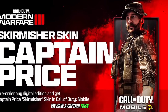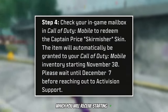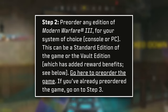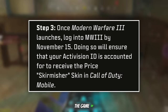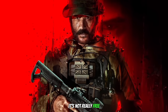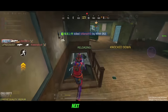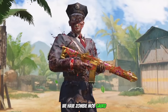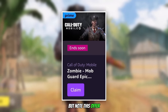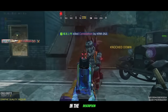Next we have a Captain Price reskin known as Skirmisher, which you will receive starting on the 30th of November if you pre-ordered any digital version of MW3 and logged into the game by the 15th of November — it's not really free, more of a gift, but it fits this list. Also, Zombie Mob God can be gotten through Prime Gaming, but note this offer ends in 2 days. For a guide on how to get the skin, there's a link in the description.